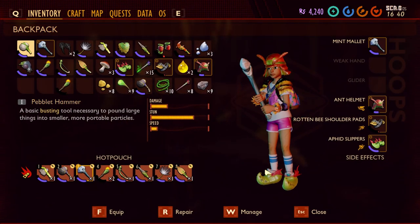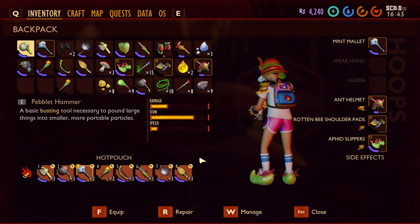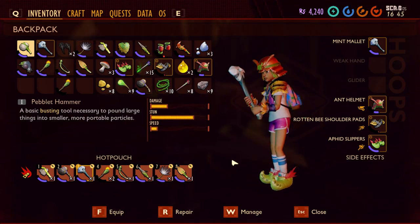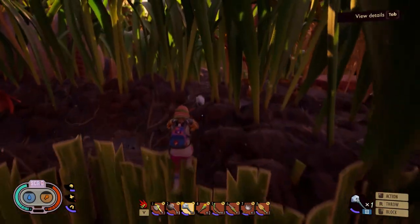There it is — the Afid Slippers. They give you extra speed as you can see on the right side. So this is it! Hope you enjoyed this one. Consider subscribing to my channel and liking this video if you found it useful. I'll see you in the next video — thanks for watching, bye everyone, cheers!